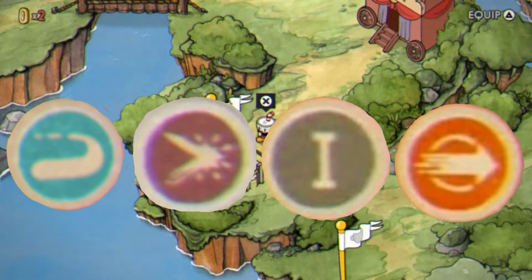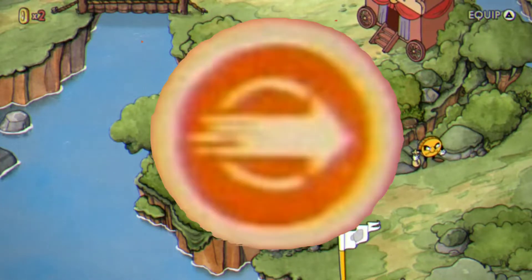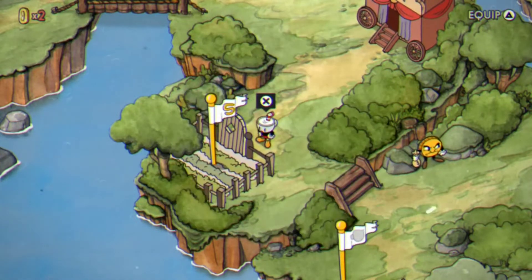So all these items on the screen is what I have equipped. So the Roundabout, the Crackshot, Super Art 1, and Smoke Bomb. I'm going to be doing commentary over it, teaching you basically what to do. This is mainly for beginners.